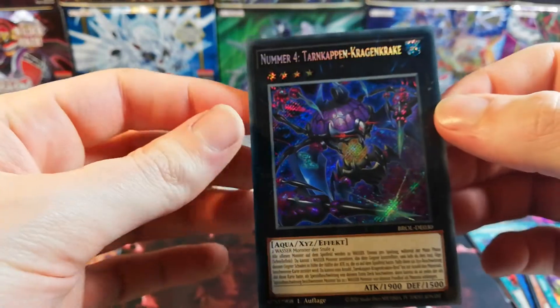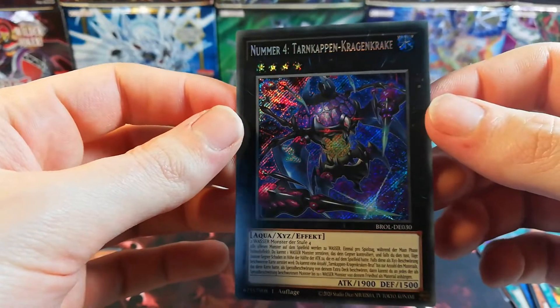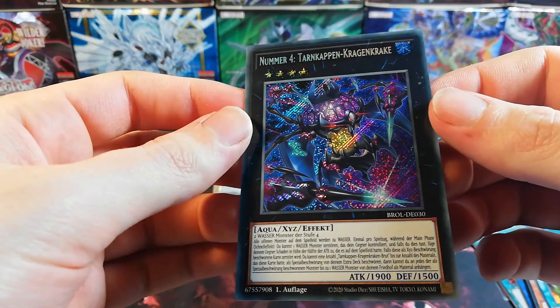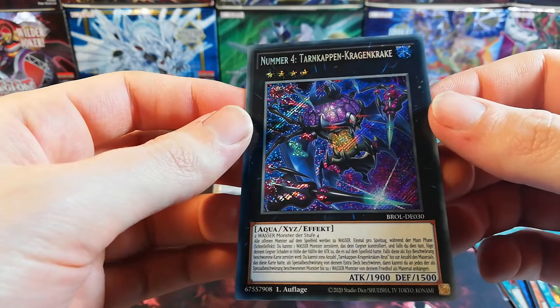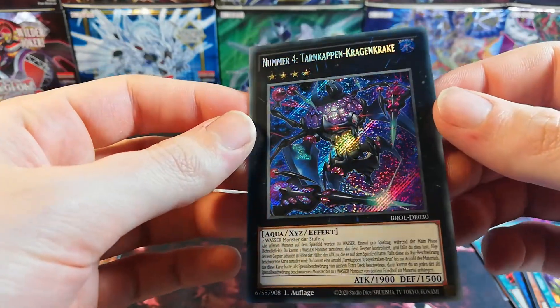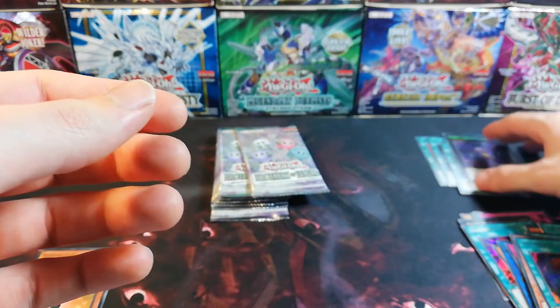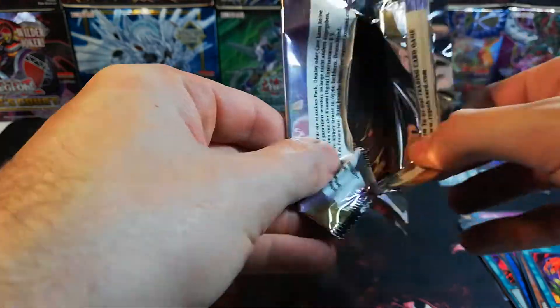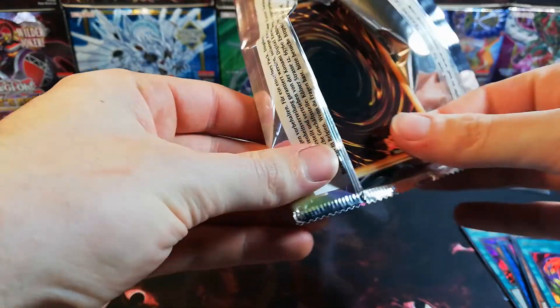And Number 4 — Townkoppen Kragenkrake, two water monsters of level 4. Never seen this one. This is actually our first secret rare monster card — we had only spell cards so far as secret rares. But a nice ultra rare.